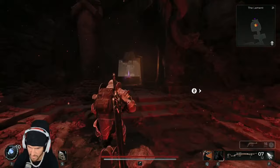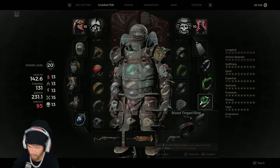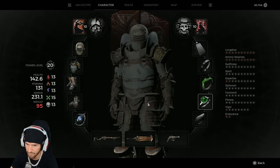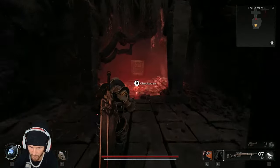The blood-tinged ring — you gain two health regen per second when within 10 meters of a bleeding entity. That's a whole other secret for a different video.